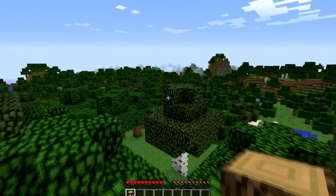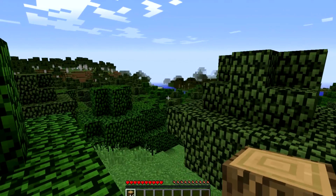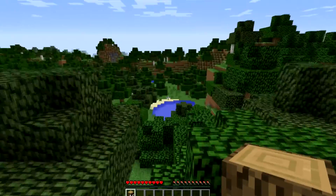Okay, got a bit of wood. Where are we going to go? I think that's a swamp biome over there — that's useful. We'll get slimes from there.